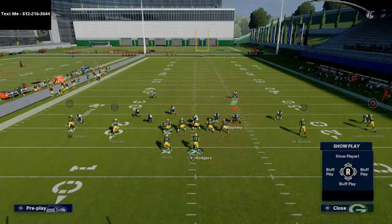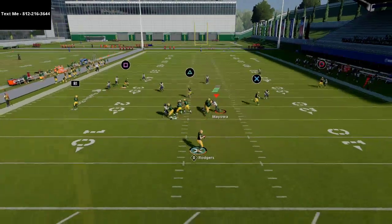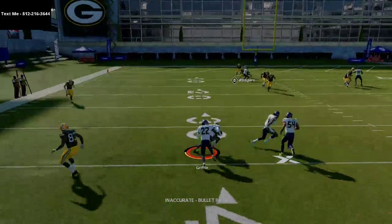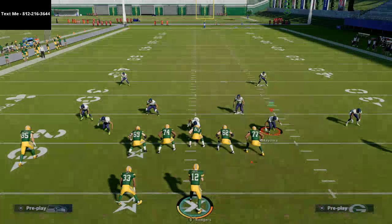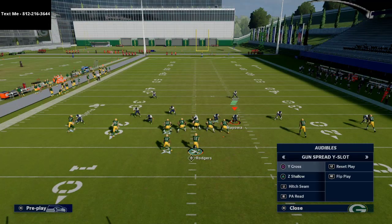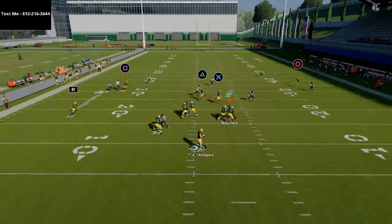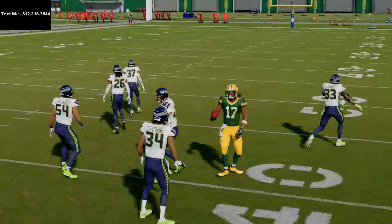One other play I want to talk about is my favorite play in Madden — and it's curl wheel. It's the most simple play I ever run but I think it's one of the most effective. This post route to Devontae Adams is so good that it's going to torch this coverage. This is a very simple route combo — it's just two drives and a curl. Against cover four it's just a yard gainer, but that route is going to beat match coverage very, very well.